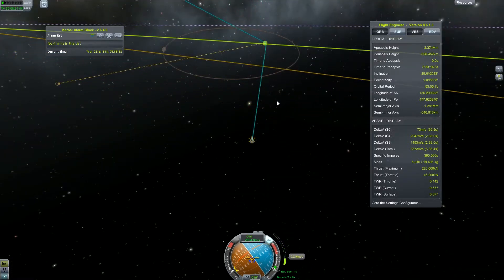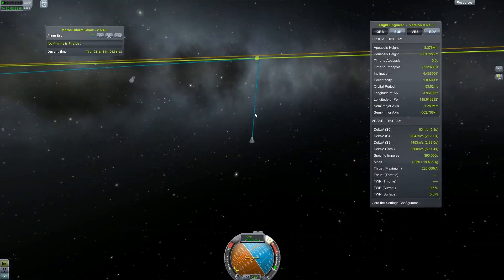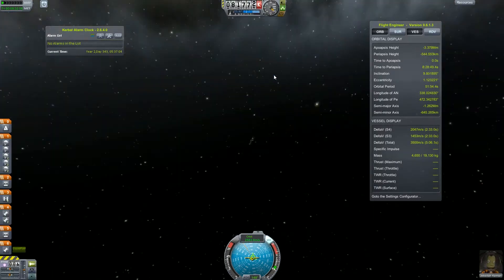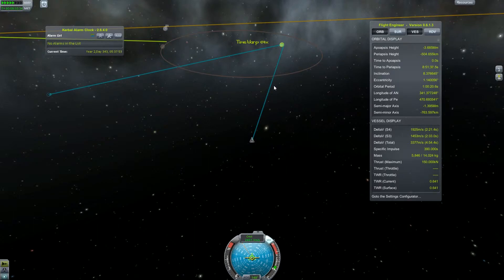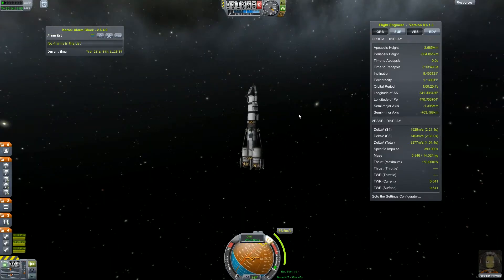It almost looks like our orbit is going where it's supposed to be, but as you can see, we don't have a periapsis, which means we will actually crash into EVE — and we don't want that. So I'm going to slow myself down a little bit without a node, then create a node to make sure that we have an apoapsis around EVE.